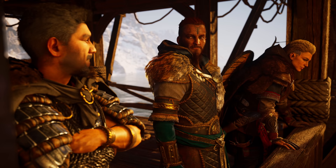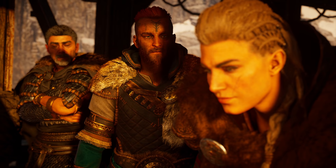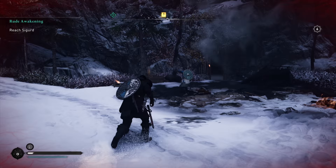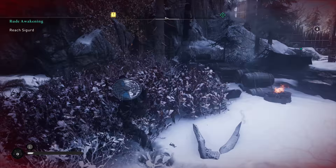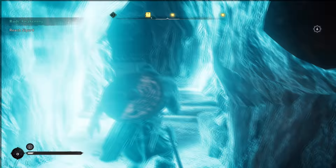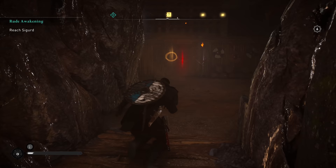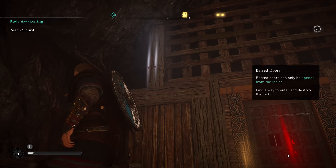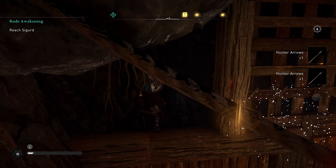Assassin's Creed Valhalla treats special abilities differently to how Odyssey did. In Odyssey you unlock them with skill points — simple. In Valhalla you have to seek them out in the form of Books of Knowledge dotted around the map, both in Norway and England. If you ever see a book symbol with a Viking rune on it, head there and uncover the truths locked away, as they'll grant you a special ability. While main missions and raids take you near many of them, some are off the beaten path. Here are some favourites you can find fairly early on that we're still using now.